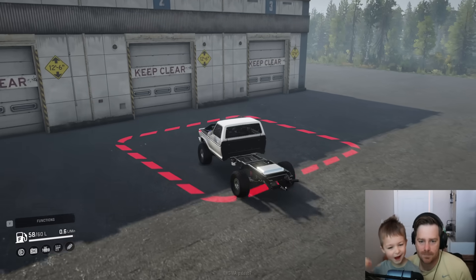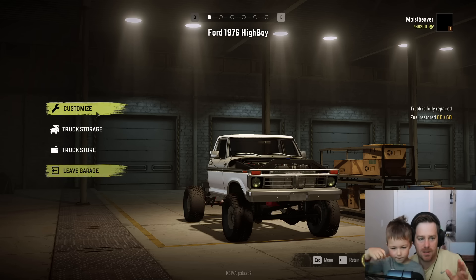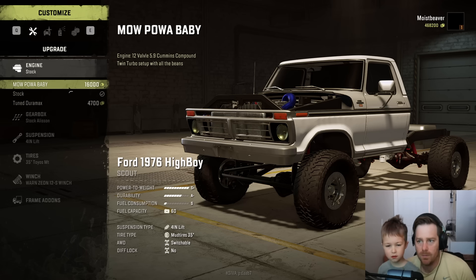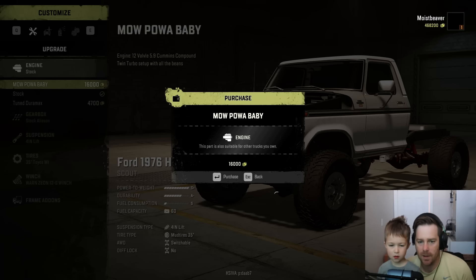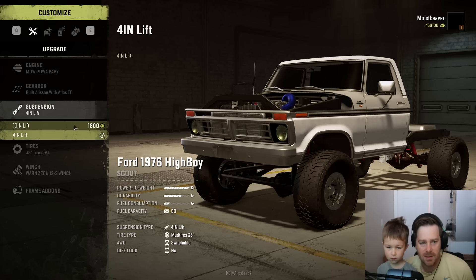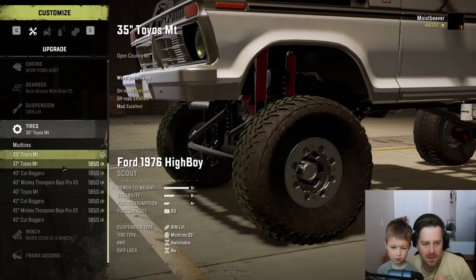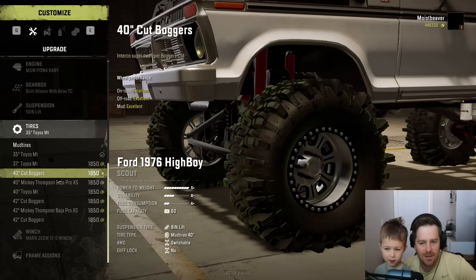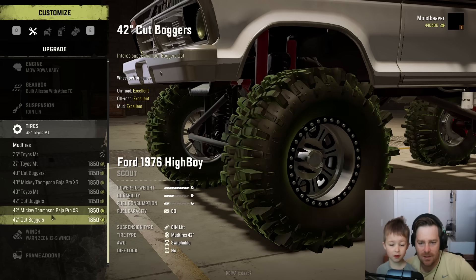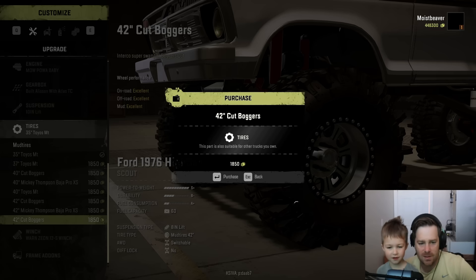Wow, it has nothing on it, does it? Okay, so now we're in the garage. Let's customize it. We'll start with the engine — more power? Yeah, why not. So we got tons of engine power. Oh, we can raise it! You want to make it higher up? Yeah. Oh, tires — big ones! Big tires. Oh, look at those. Oh, Mickey Thompson! I want the big ones. You like the boggers? Yeah. Okay.